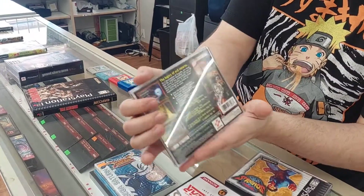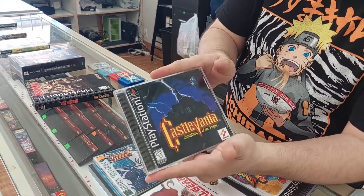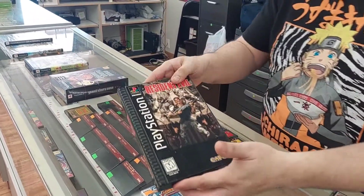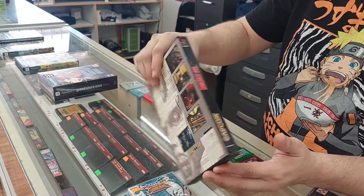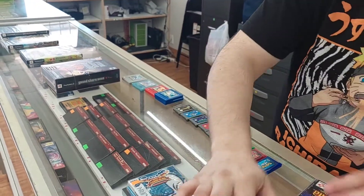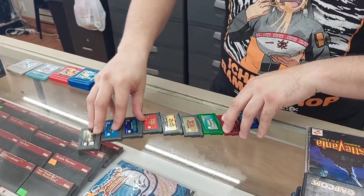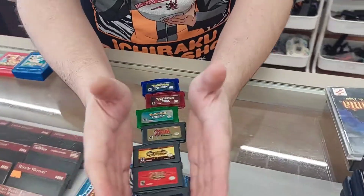We got traditional Castlevania black label — and it is black label. One of my favorites, the long box Resident Evil — the updated version, the better one. And then we got some badass GBA games right here.